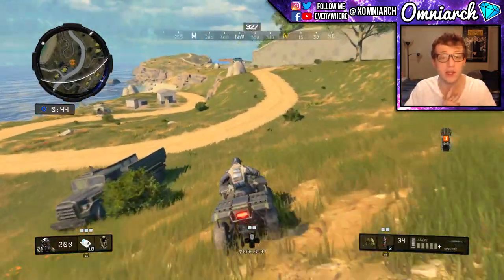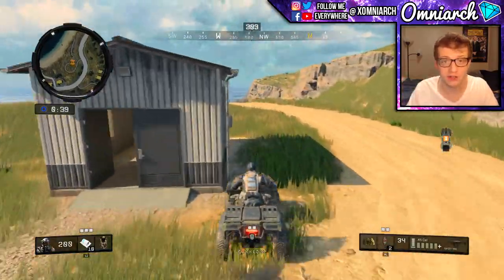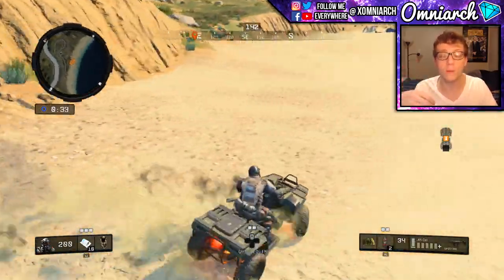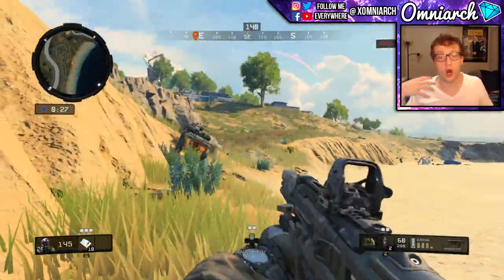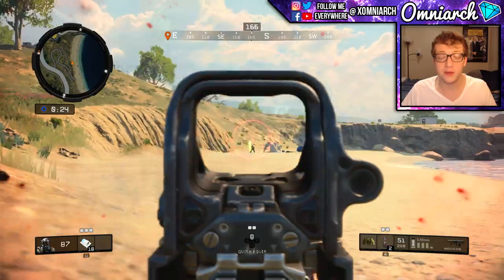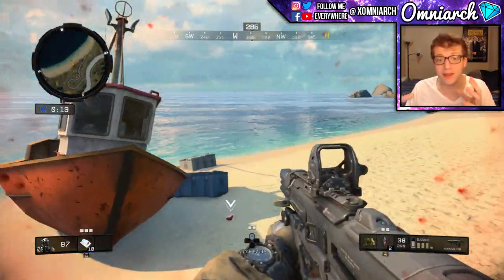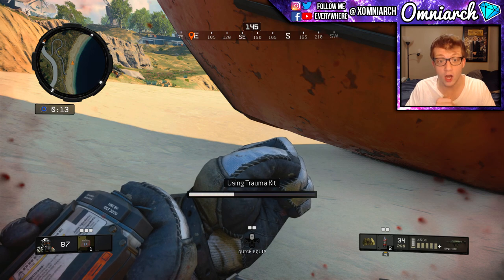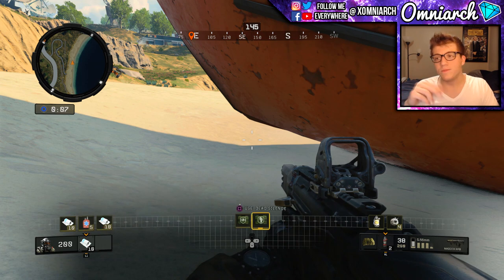Body armor makes snipers useless and the same thing goes for shotguns — you have to absolutely melt people in order to win any gunfights because of body armor. And I want to reiterate: body armor is equipped instantaneously with no downsides. I think there are a couple of things they could do to make it more balanced. For one, maybe armor should make you louder — if you have Tier 3 armor that's thick and heavy, you'd probably be making a lot more noise than someone with Level 1 or no armor. They could also slightly lower movement speed for people wearing armor since they're carrying all that extra weight.